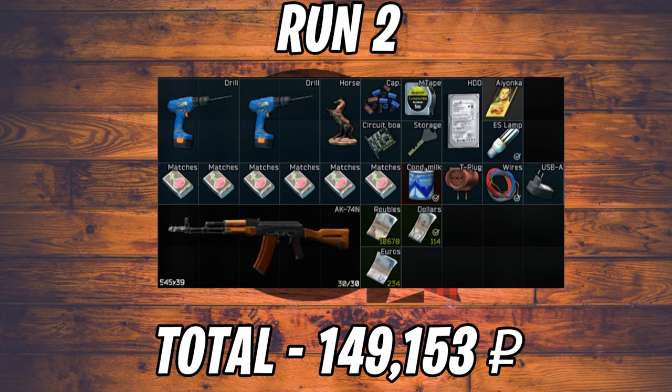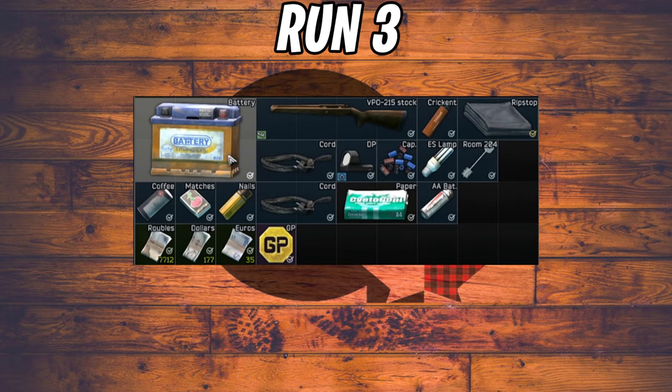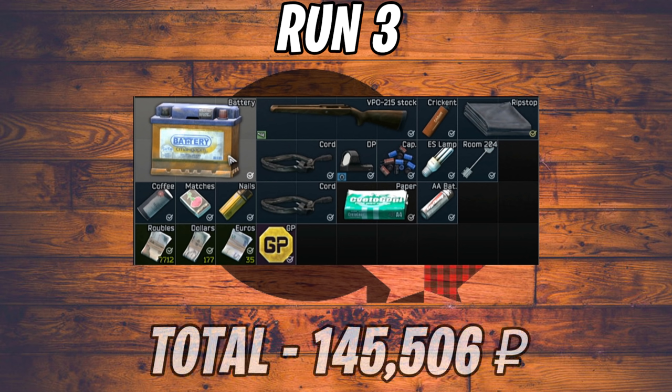Run number three didn't look like much — we got a battery and a GP coin — but in the end we got 145,000 rubles, close to run two. Just by looking at it you wouldn't expect it to total that much, but the battery and GP coin are big ticket items, and the coffee is always great too.